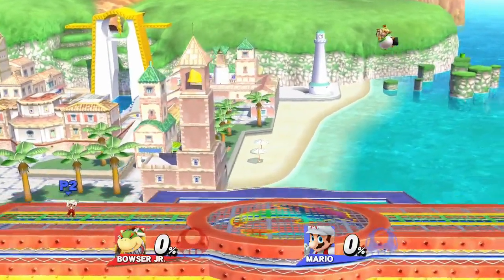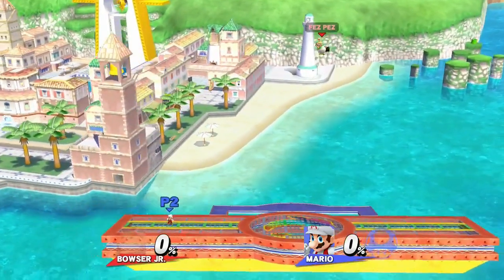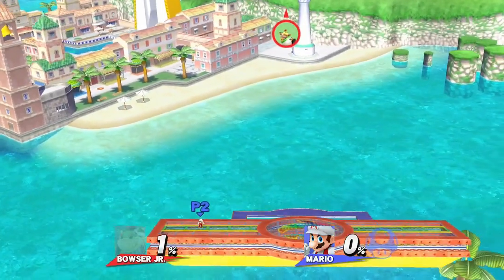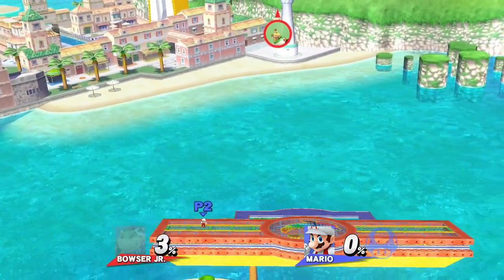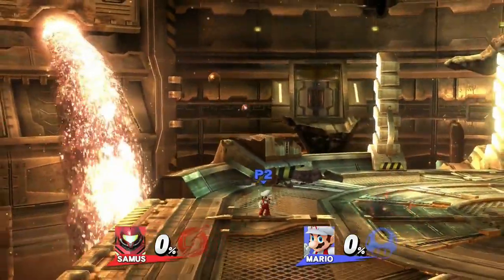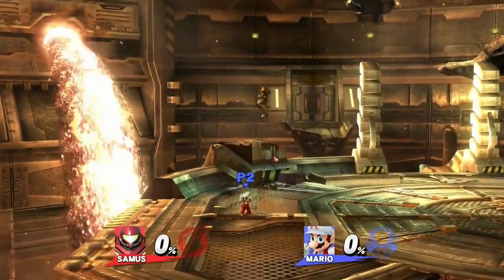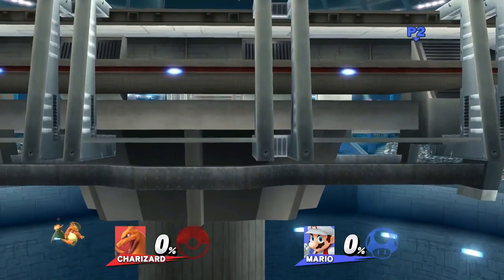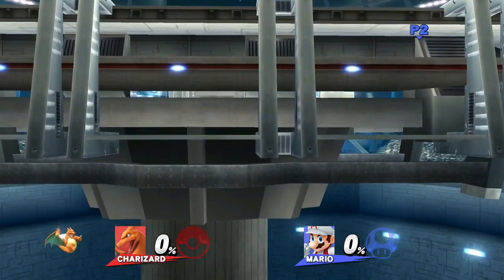Hey fellow glitchers! I bet you didn't see this video coming. I am determined to end this infinite recovery madness once and for all. I've pretty much tested every single aerial and special move, including customs, with every character. But this time I actually did it in small smash — I didn't do it last time, I think it just never crossed my mind. As it turns out, there are a lot more characters that can go up infinitely than I thought, and a lot got pretty darn close.